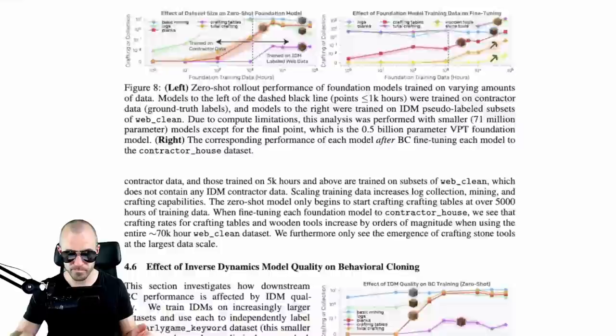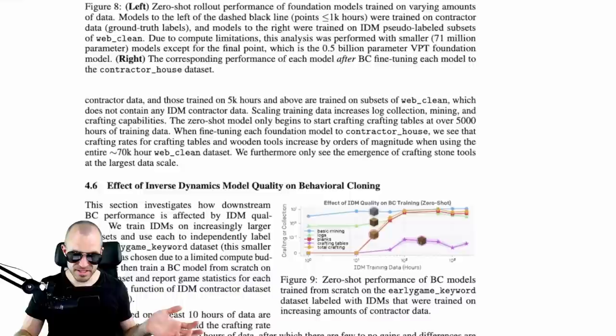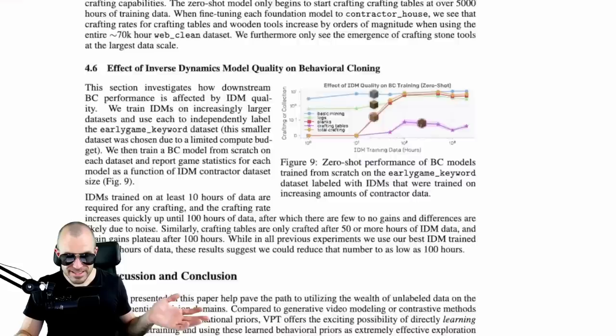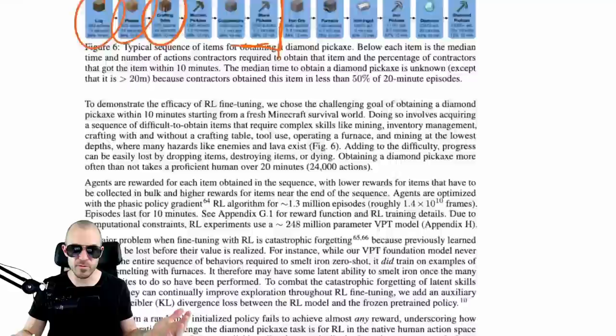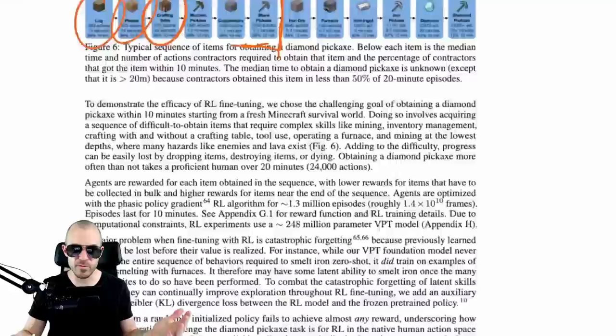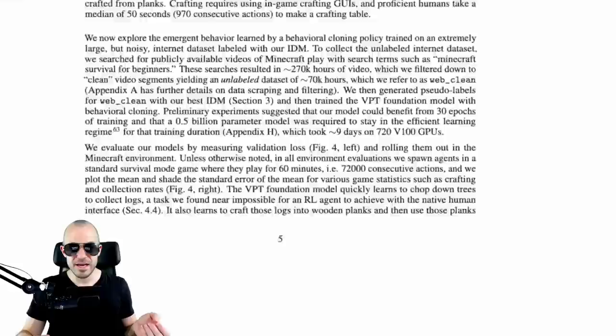They do a bunch more experiments to see the effect of the 3D convolutions, the effect of the inverse dynamics model quality, and what happens with more data. But essentially that's the paper in a nutshell. It's pretty simple — certainly not something no one has done before in principle. However, it is a pretty good demonstration of something in practice: making a capable Minecraft agent. No one has done that, and this is quite a significant jump.